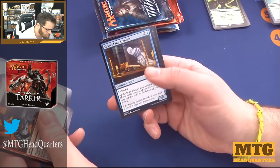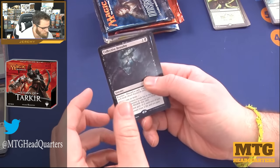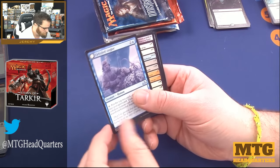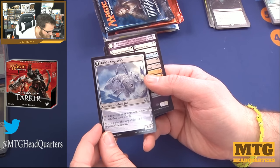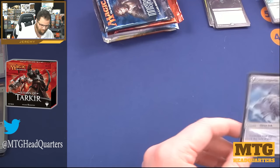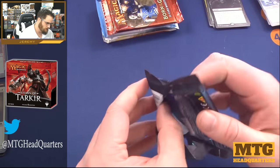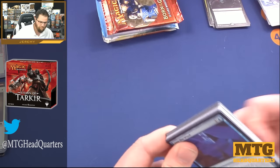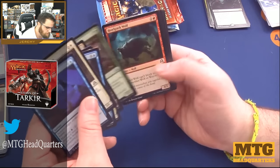Shreds of Sanity, Fortune's Favor, Geist of the Archives, and Collective Brutality — oh yeah, the flip cards, I forgot about those. Grizzled Angler with the grizzly anglerfish — that thing is no joke. Shadows over Innistrad — boy, it felt like Eldritch Moon and Shadows just came and went, didn't it? Maybe it was because Conspiracy came out around the same time — they just came and went.